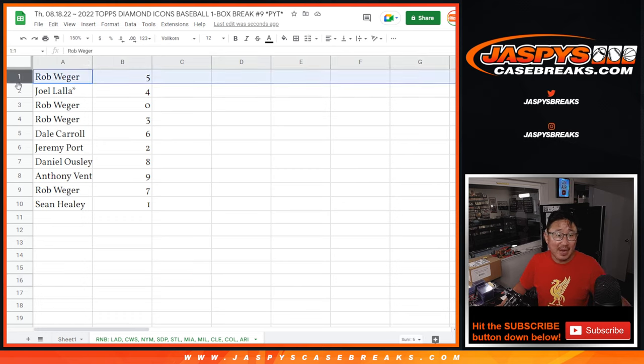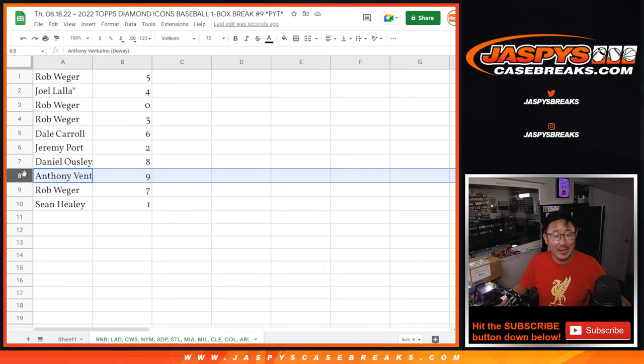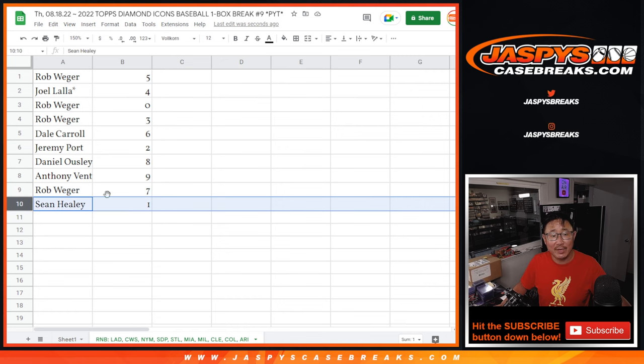Rob, you got five. Joel with four. Rob with zero and three. Dale with six. Jeremy with five. Dan O with eight. Anthony with nine. Rob with seven. And Sean with one.